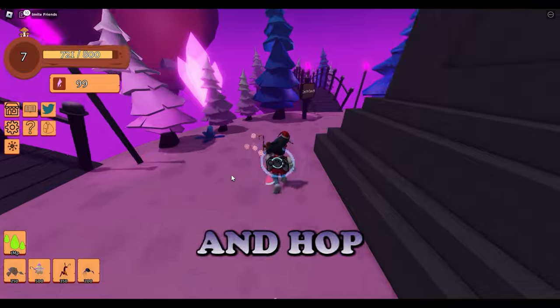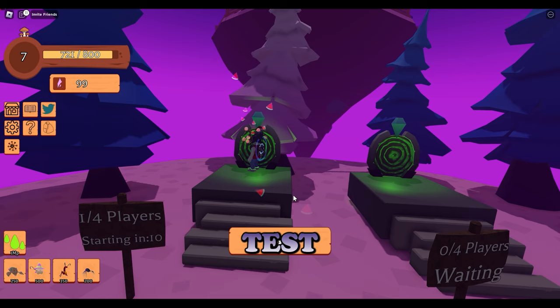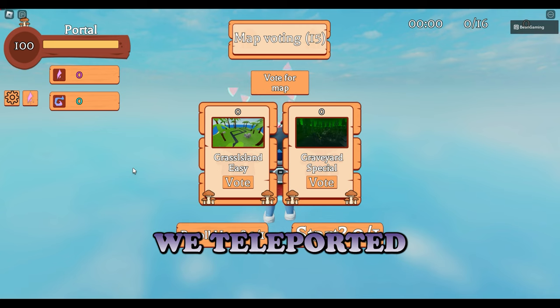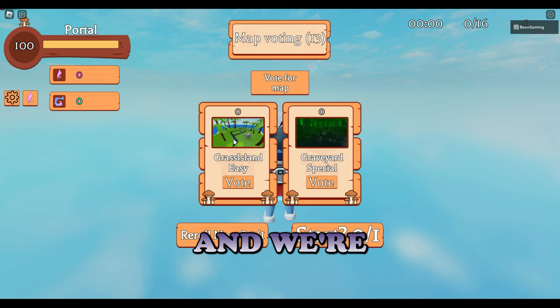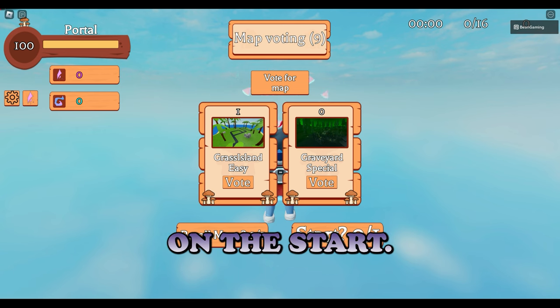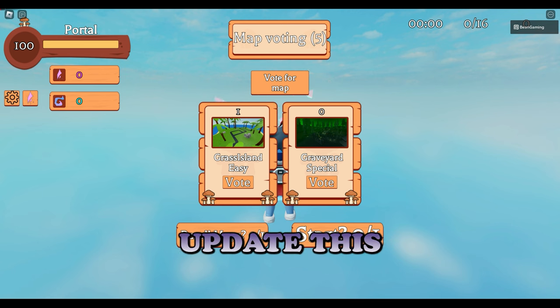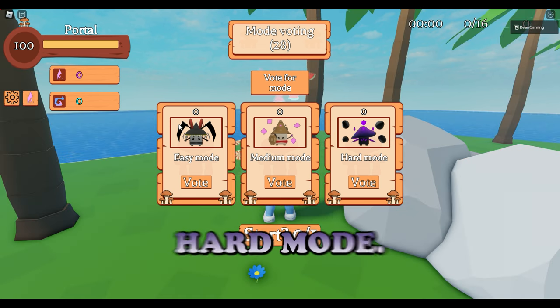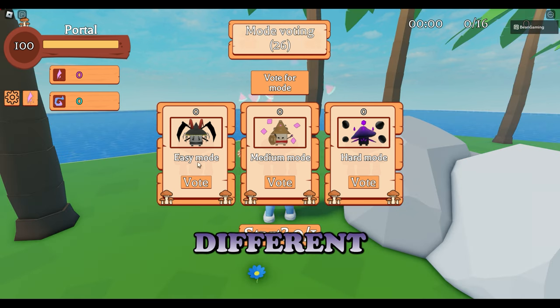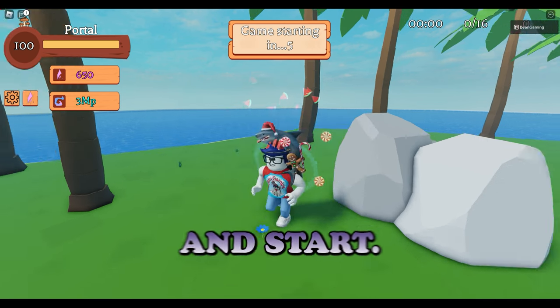We're going to go ahead and hop over to the portals here. We teleported to the map voting screen. We're just going to go for grasslands easy - we'll vote here and then hit start. You can hit re-roll as many times as you want. We're on grasslands, and then there's easy, medium, and hard mode. I like how there's different bosses, but we're going to just do easy for today.